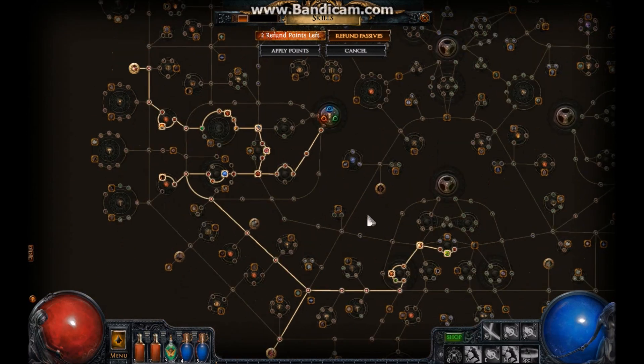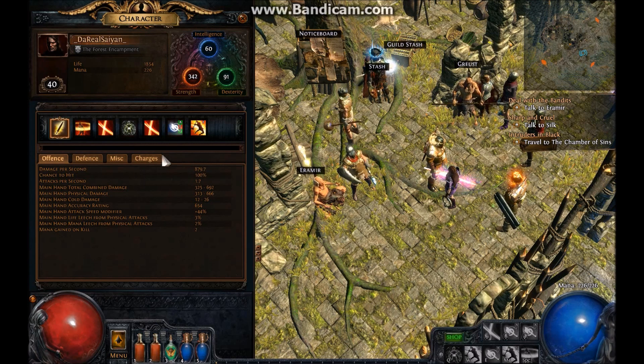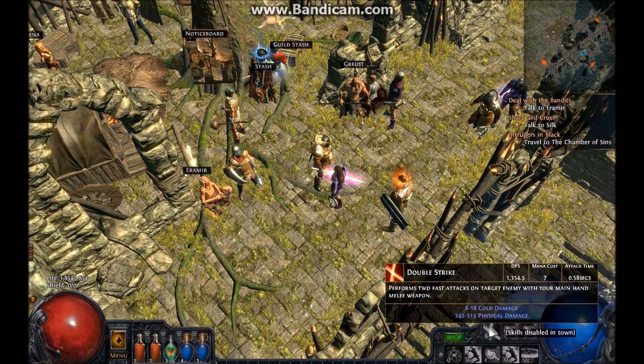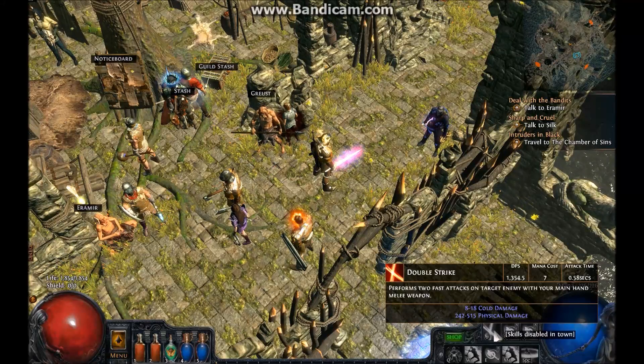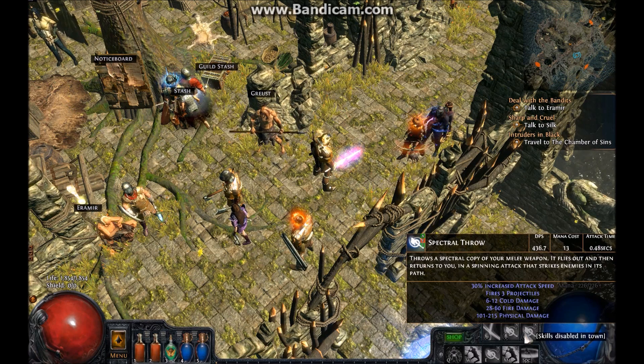Okay, so that's my passive tree right now. Here you can see my character is level 40. My DPS is 880. For defense, I need to get some cold resist — that's too low. My total DPS for Double Strike is 1354, and my Spectral Throw total DPS is 436.